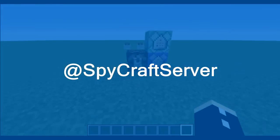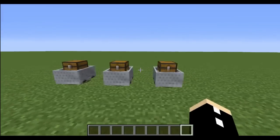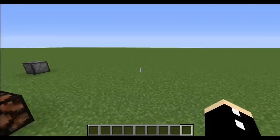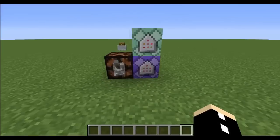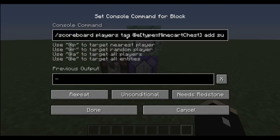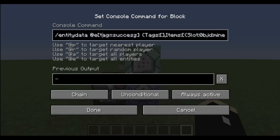Spycraft Server tweeted me a different method using minecart entities, and so far this is one of my favourite methods — go follow him, all credit goes to Spycraft Server. All we're doing here is tagging a minecart chest with a success tag if it has a diamond in its first slot, and then relative to all entities tagged with success, we're changing the entity data, which removes the tag and changes the items inside.